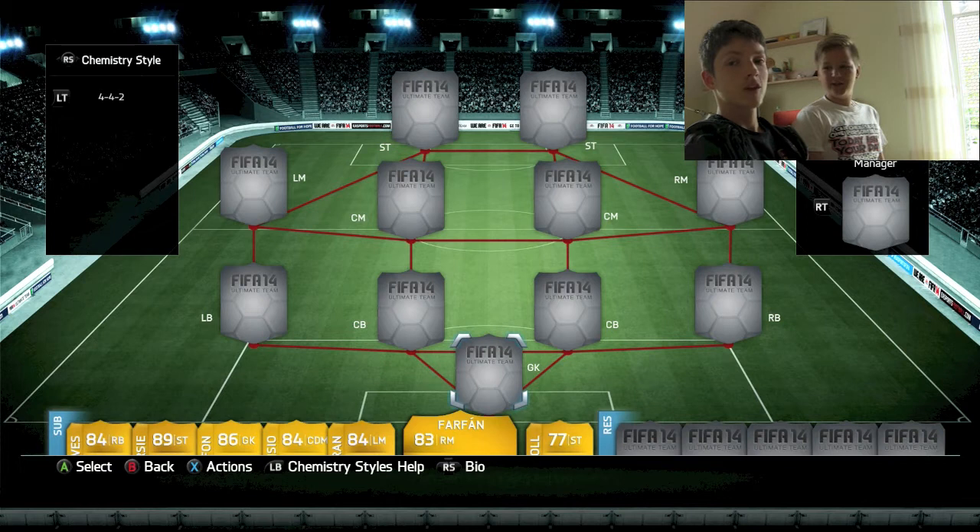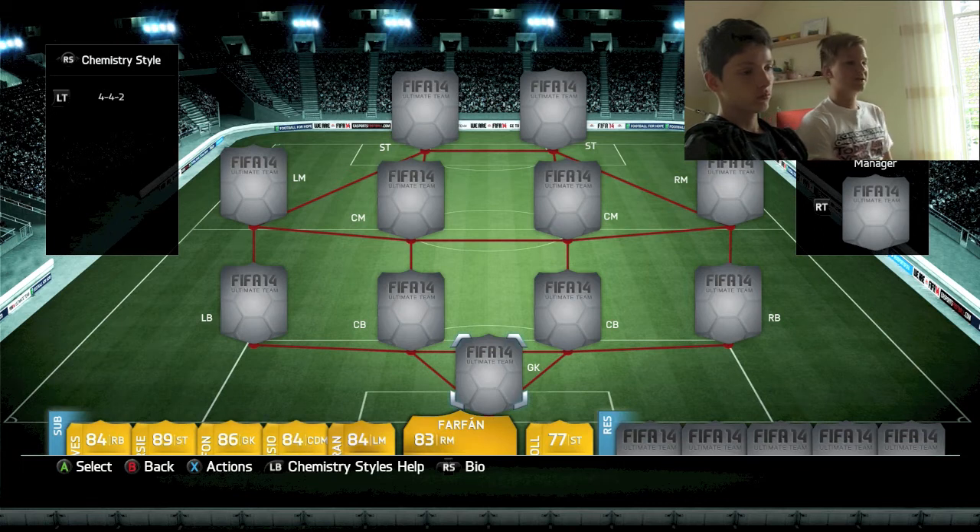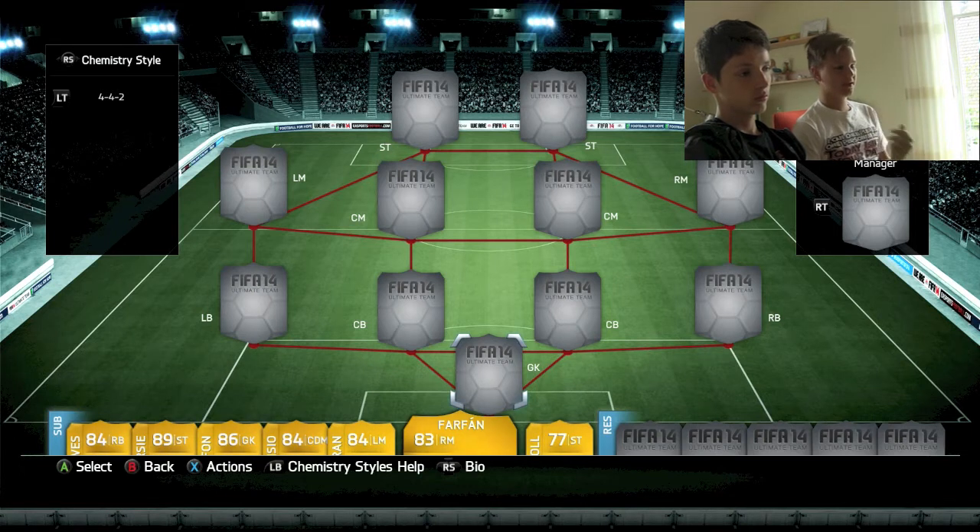Hi everybody, it's eLogic. For real. Sam and Mike. Today we're gonna do something special — I don't think anybody really did that before. So everybody, we're gonna build a squad. Everybody has got 1 million coins and we're gonna play the gold cup.